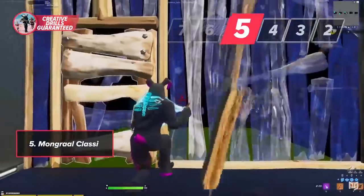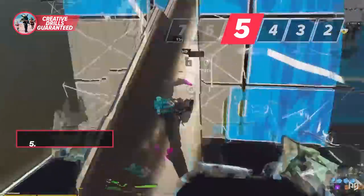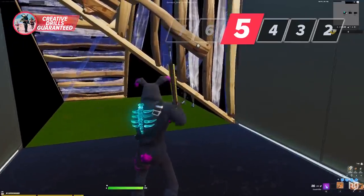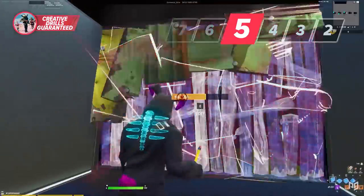Drill five is just some mongrel classics — nothing new, but still great practice. The bots alternate where they stand, sometimes on the left and sometimes on the right. One tip: make bottom corner edits since those give you a favorable angle on your opponent's legs. Also, don't only practice replacing with your pickaxe — use your weapons as well, just like you would in a real match.